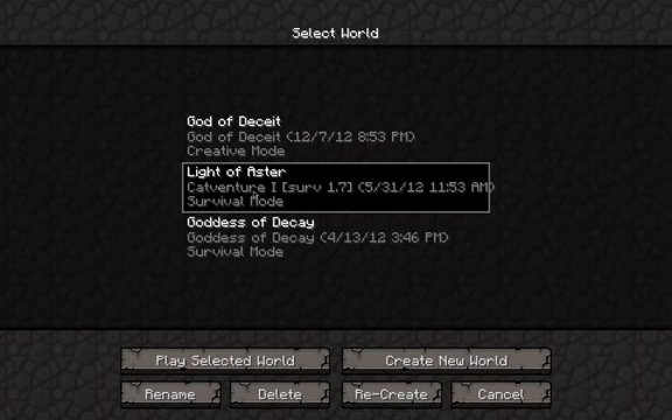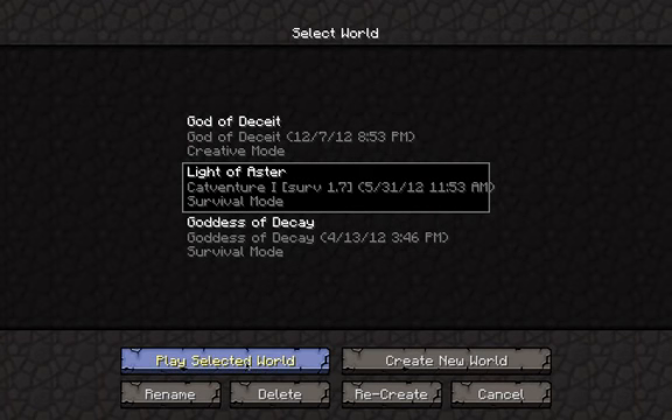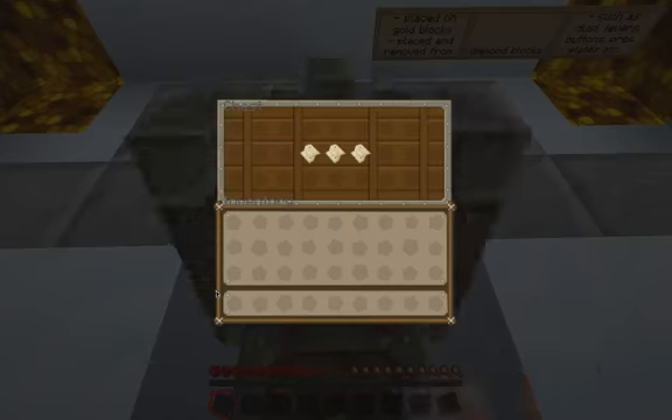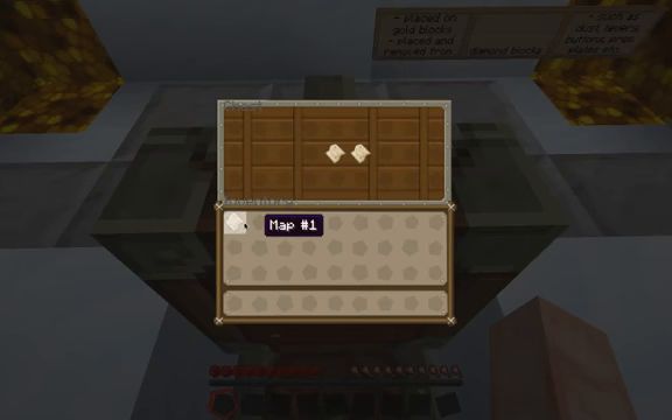We're going to play Light of Aster, a custom map. I can't remember who it's made by, but I know a creature does a playthrough of it. So we'll go through the rules here and everything - I'll take this because it's got the rules on it just in case.